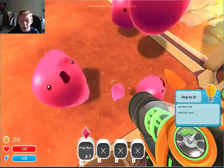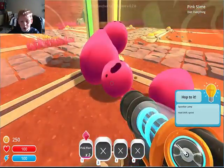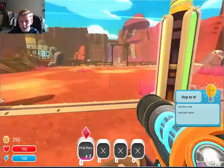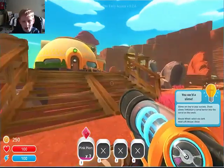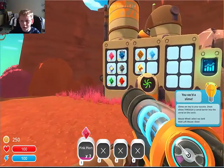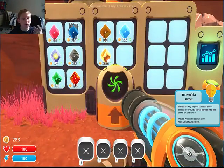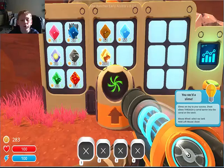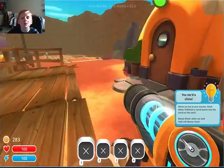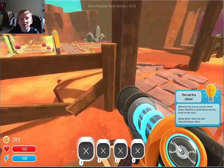And then what you do with Plorts — you go put them into the Plort machine. You put them in there and it gives you money. So now that we got money, let's go find something.